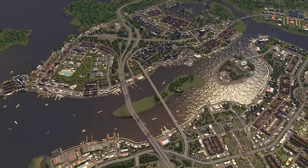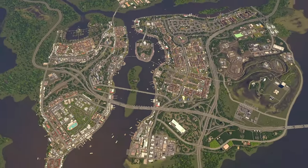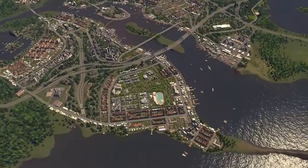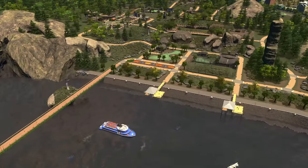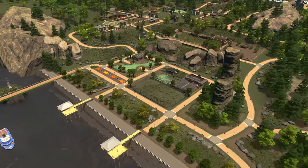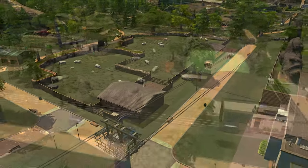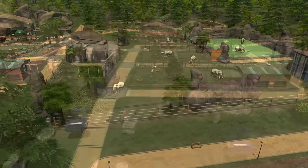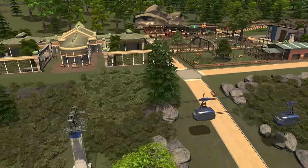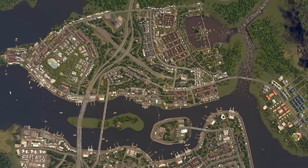Hey guys, this is Captain Obvious and welcome back to Fisher Enclave City. In the previous episode, we expanded a little more of the city by creating a tiered zoo with an awesome suspended tour that brings you close enough to see the animals from the safety of a bird's eye view by cable car. If you haven't seen that episode and want to check it out, the link is in the description.